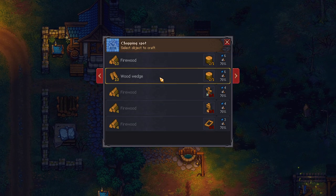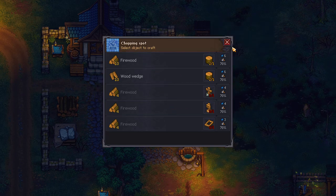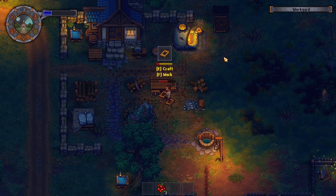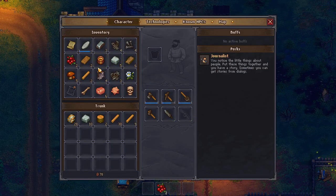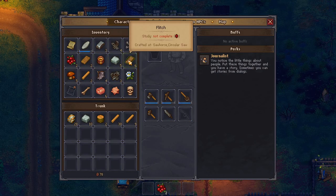Yes, excellent! Let's make some wood. Oh — inventory is full. We can automatically put stuff in storage, so we don't need to carry everything.